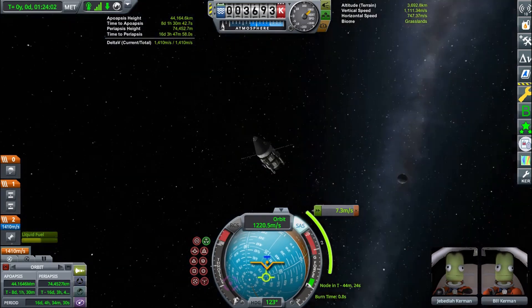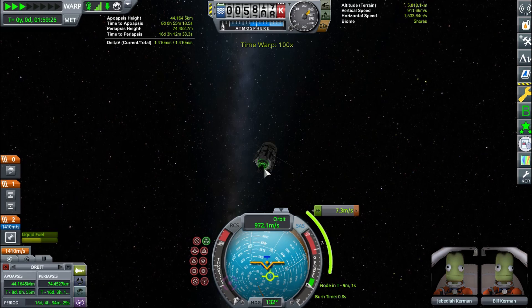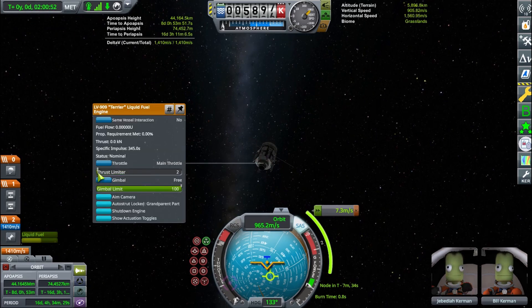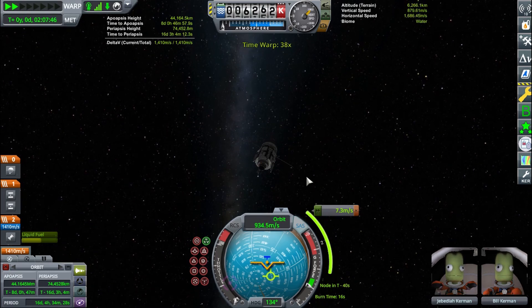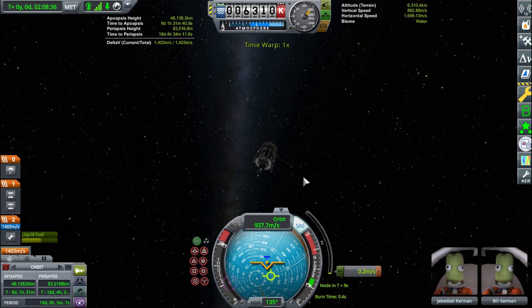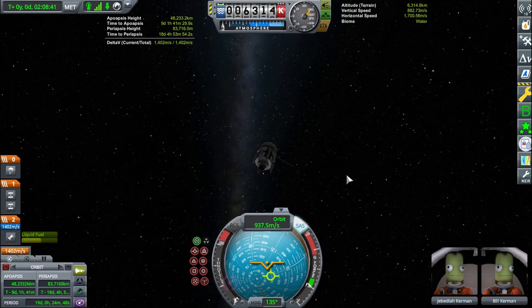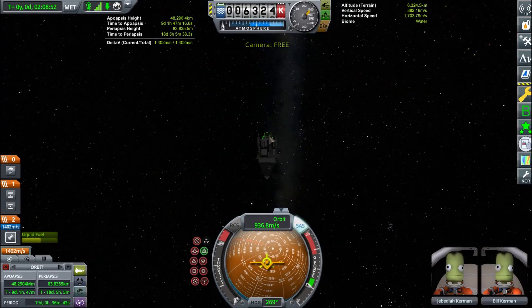If you're trying to burn prograde or retrograde, it's better to do it closer to the surface — closer to your periapsis — because of the Oberth effect; you're moving faster. But for inclination, it's the exact opposite: you actually want to be as far away as possible. For something like Minmus, it probably doesn't make that big of a deal since it has such low surface gravity, but why not?